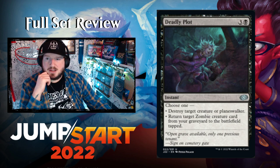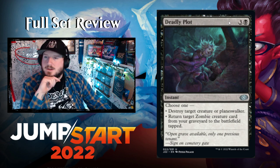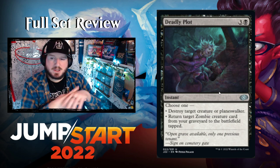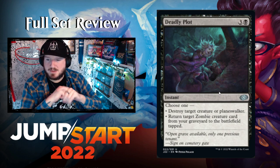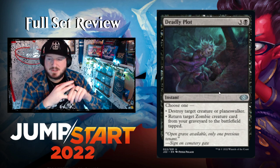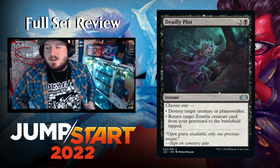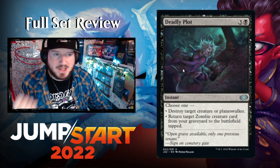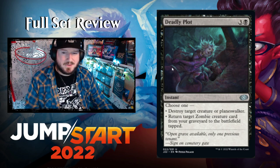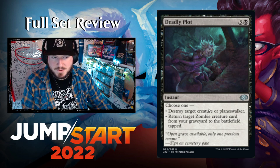Deadly Plot — three and a black for an instant. Choose one: destroy target creature or planeswalker, or return target Zombie creature card from your graveyard to the battlefield tapped. Both modes are a little expensive. I feel like this card would be interesting if it said 'choose one or both' instead.